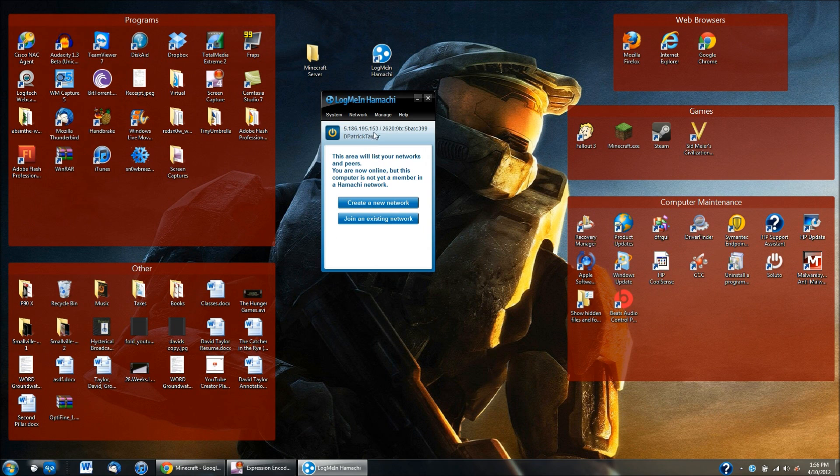Now you get to this page — you have your IP address right there. You can either create or join. When your friends try to join your server, they also need to download LogMeIn Hamachi. I forgot to mention that in my other video posted about a year ago, but you do need to have LogMeIn Hamachi on both of your computers.